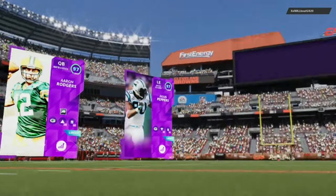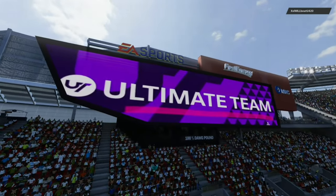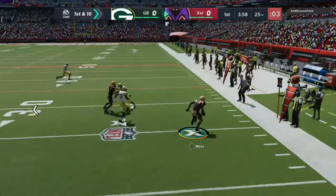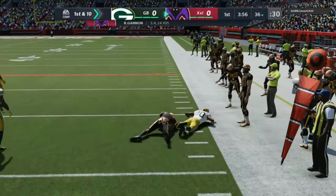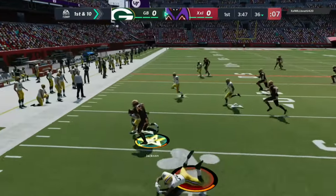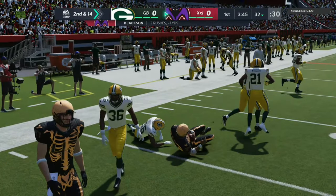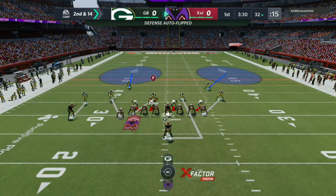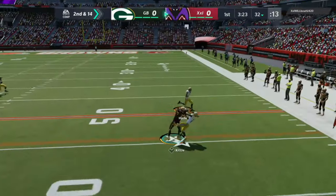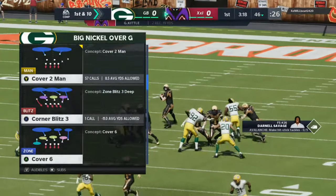Our top three are Woodson, Rogers, and Julius Peppers — he's got an absolute god squad. Woodson and Dion, this is gonna be a tough one. Starting off on defense, he hits us with the RPO and gets a really nice block, picking up about 11. On first and 10 he goes to the stretch but we're all over it, knocking him back for a loss of about four — huge play by the defense.